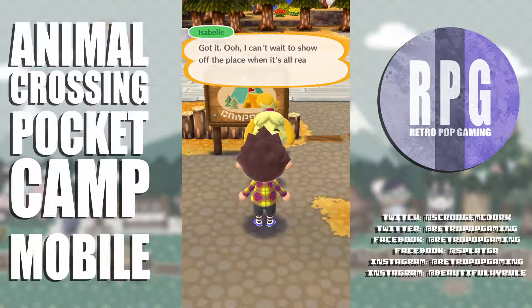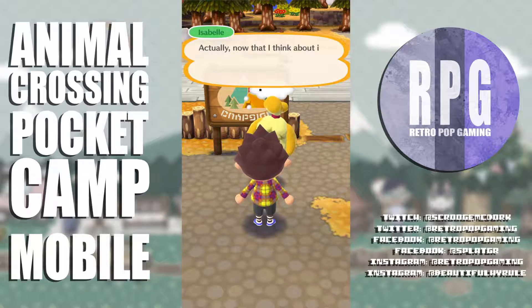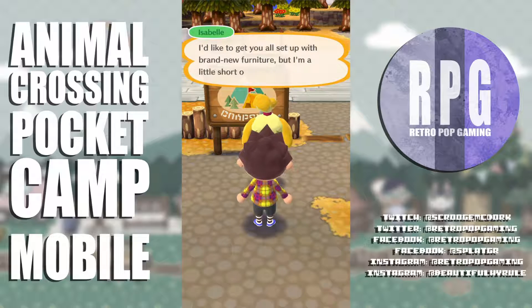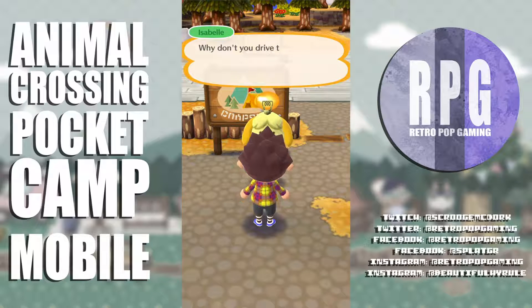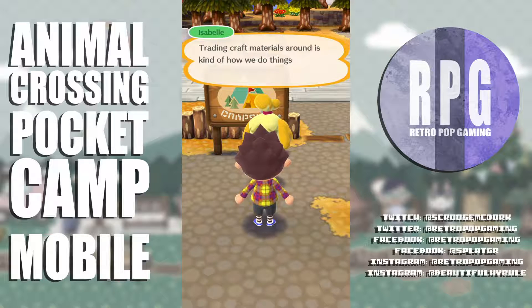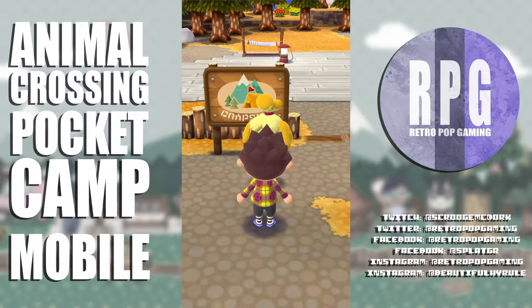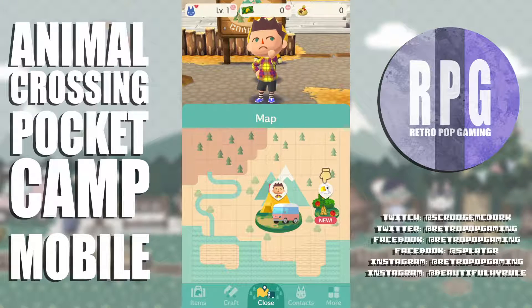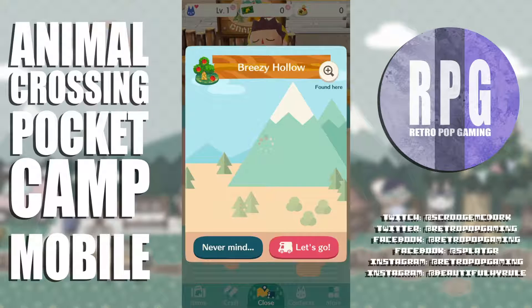I like that bird guy, he looks pretty cool. Isabel says she can't wait to show off the place — but could I help her out a teensy bit? She'd like to get me all set up with brand new furniture but she's short on craft materials. She tells me to drive my shiny new camper over to Breezy Hollow and see if anyone needs help.